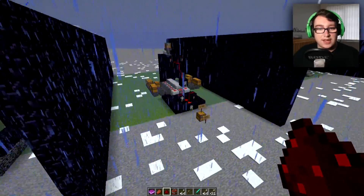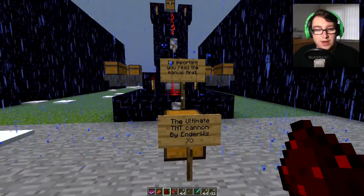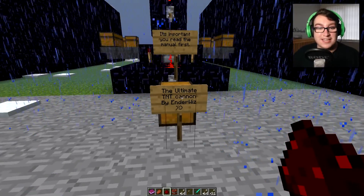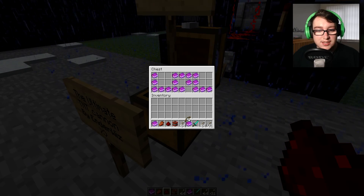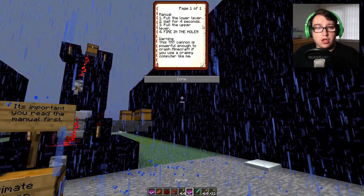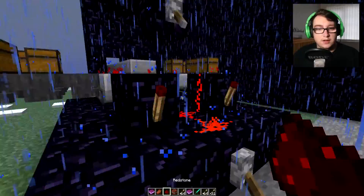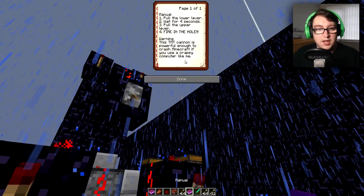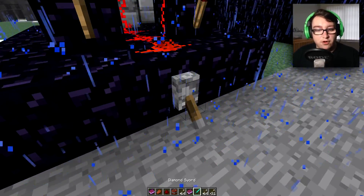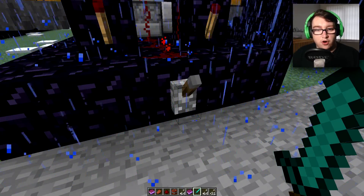These are kind of cordoned off so it's a complete surprise — it's important you read the manual first. The ultimate TNT cannon. Pull the lower lever, wait four seconds, pull the upper lever, fire in the hole. Okay — pull the lower lever, wait four seconds, then the upper lever. One, two, three, four...